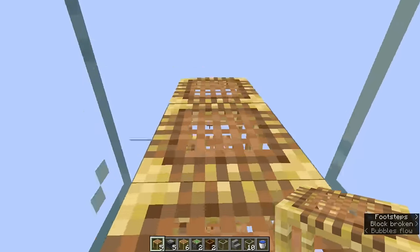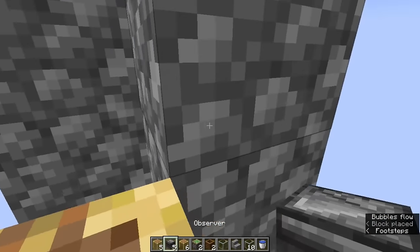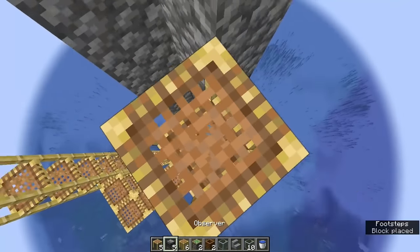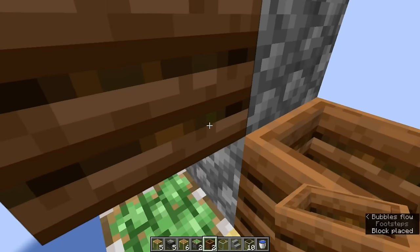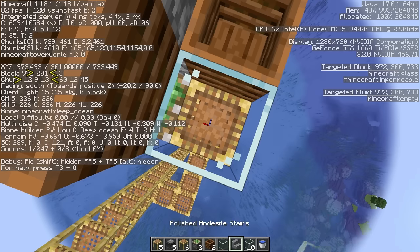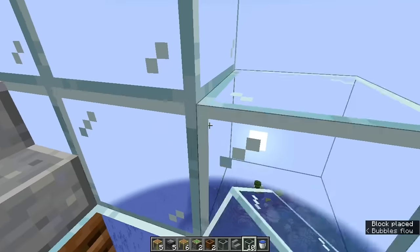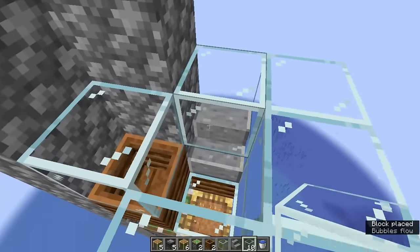Now work your way down the scaffolding to the foothold at y 194, extend the scaffolding by a block, turn left and extend it by four more. Carefully replace the cobblestone with an observer so that it looks into the water column. Go up on more scaffolding and replace the cobblestone blocks over the observer with four additional observers looking down. Place two sticky pistons facing up against the cobblestone over the last observer. On the right, place a composter directly on top of the sticky piston, and on the left, place the composter over the sticky piston with an air gap in between them. Add a glass block beneath you and confirm that your feet are at the x and z subchunk position of 12 and 13, with a y level of 201. Add a stair block on top of the composter on the right, and from here surround yourself with a two-high glass wall. Make sure that the space in this corner is empty so that a villager is clear to fall down to the next station below.